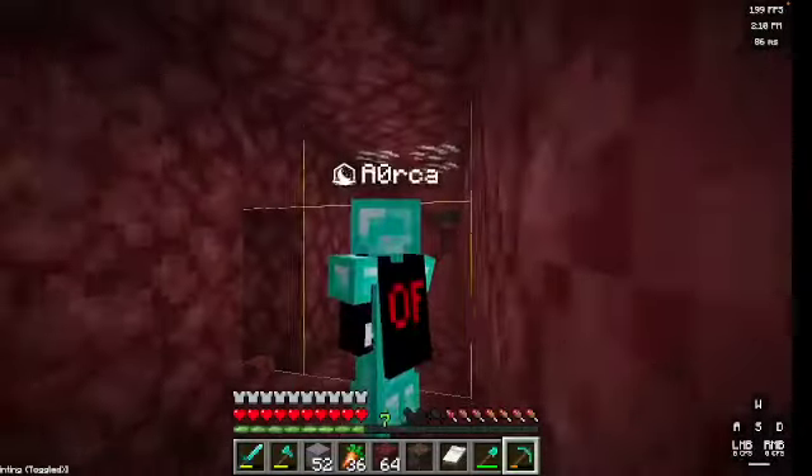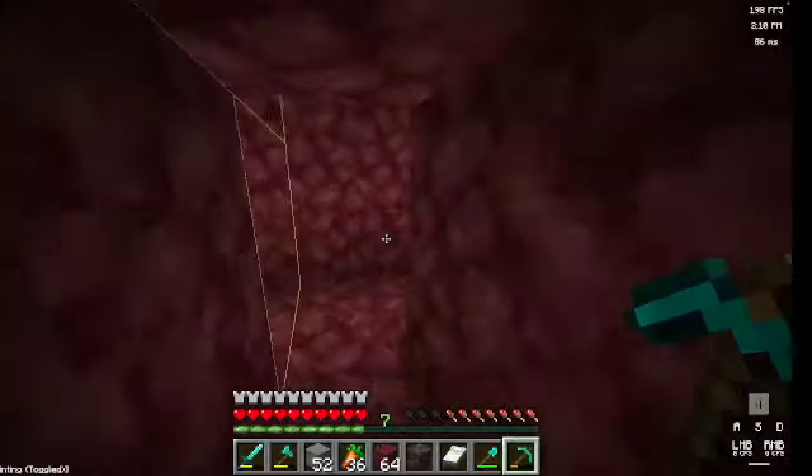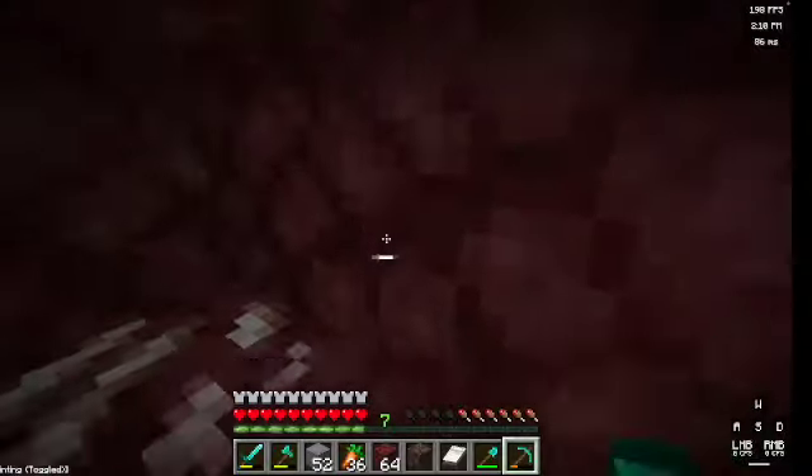Next is where to mine. The best biome to mine netherite in is the nether wastes, and the worst one is the basalt delta. You can check the biome you're in by pressing F3. The elevation you should mine at is Y11.